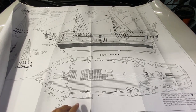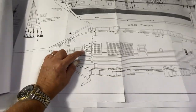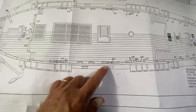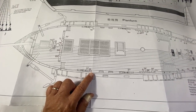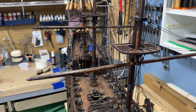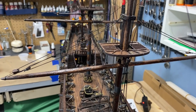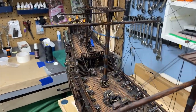Going numerically from the blueprints — finding plan number one and working through that — has worked pretty well. I've just finished number 32, so I'm up to 33. I think there are only about 36 total, so I'm getting close to being done with the rope work as far as what these instructions call for. I'll mention that this version doesn't have as extensive rigging as the Black Pearl golden version, which had quite a bit more rope work.